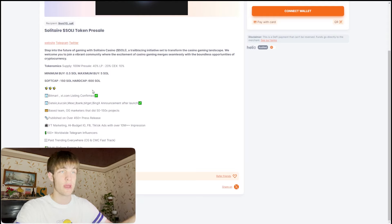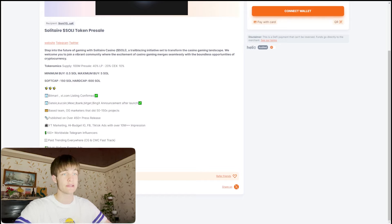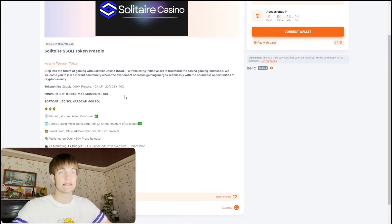You can see they have many listings confirmed — GateIO, KuCoin — coming soon after the token listings. Also the base team are OG marketers that did 50-150x projects, published on over 450 pre-releases, multi-platform banner ads, non-stop shilling, live staking, and NFT bridges. You can step into the future of gaming with Solitaire Casino — the Solid token — with tokenizing initiatives set to transform the casino gaming landscape for cryptocurrencies.